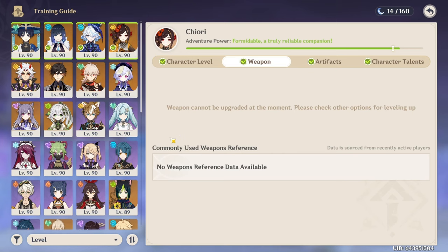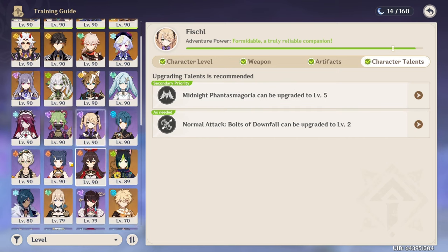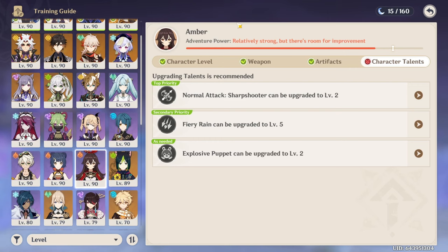Some other small issues include new characters where there's no data available yet, so it obviously doesn't help in that scenario. For characters like Fischl, it's recommending I level up her ultimate even though it doesn't really do much. Same with Shenlongue — it's suggesting I level up Gouba even though it's not necessary. And for a character like Amber, if you're using her purely for Burgeon, none of her talents matter whatsoever. Knowing what to level and what not to level can save you a lot of resources.